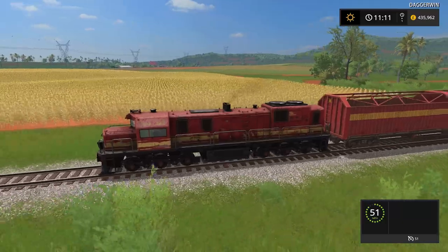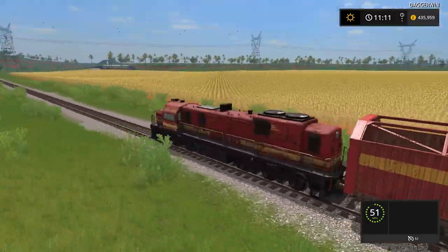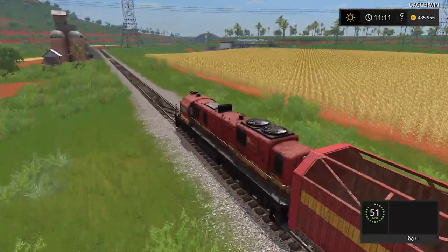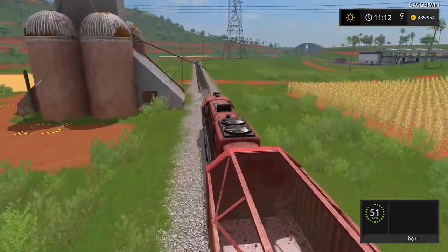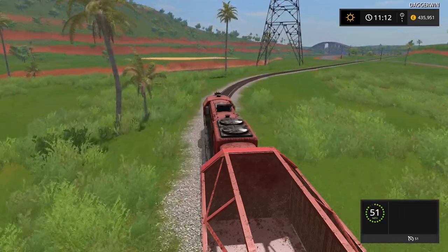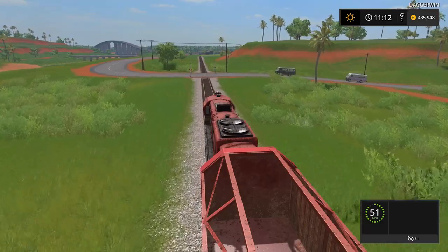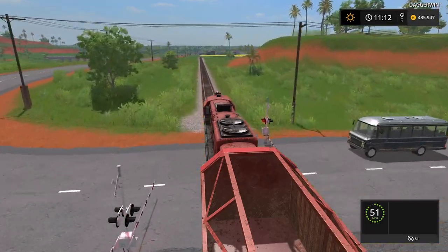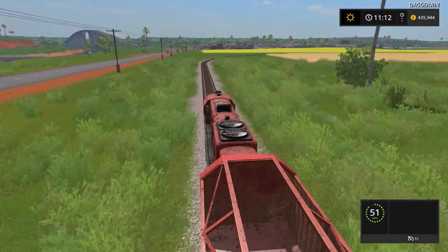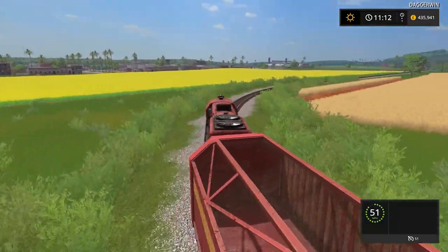Whatever the FS19 graphic engine is going to look like, it would just transform this map considerably. The graphics are actually really good in FS17. A few people were confused about why graphics were the most concentrated feature for FS19. But if you see what the FS19 graphics look like, it might be harder to say why they're focusing on graphics, because it most likely has absolutely changed this game. I can sort of imagine it being more like Far Cry's graphics — but I don't know. You know the exact same amount as I do about the upcoming FS19.